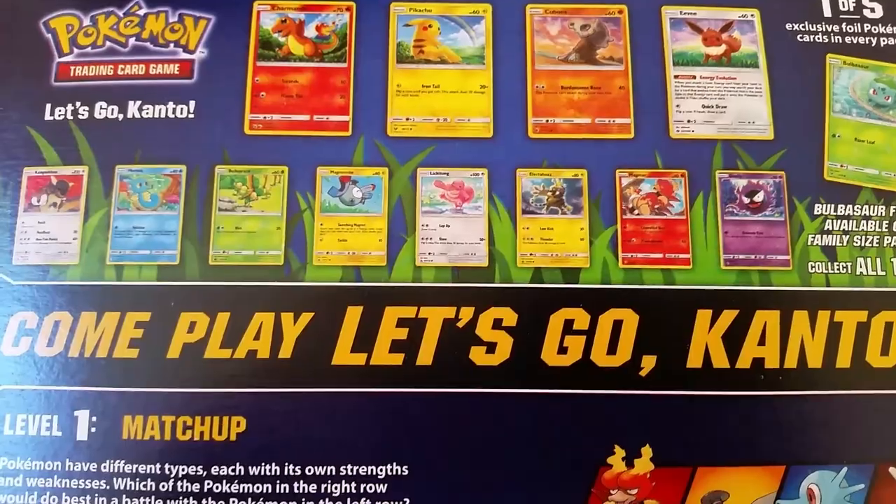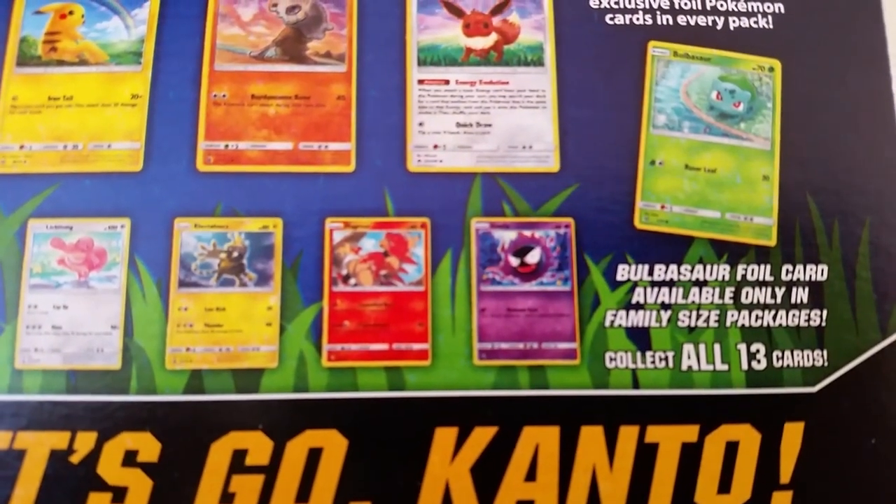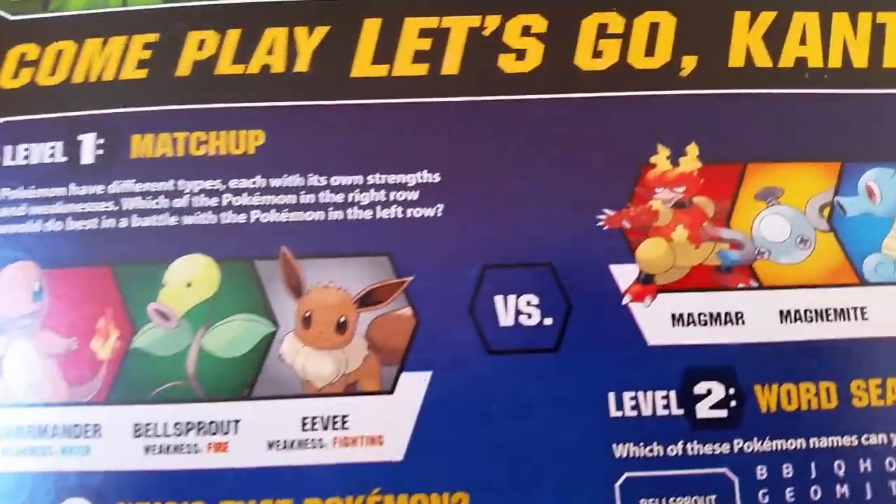The reason why Bulbasaur is exciting is because it's only available in the family size packages — I just realized that when I turned this over.